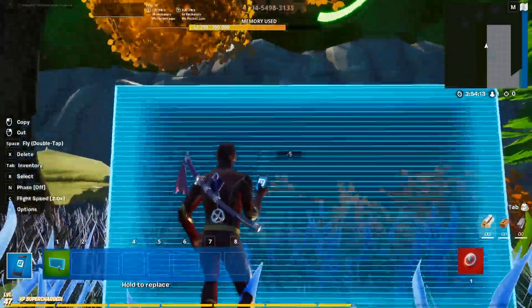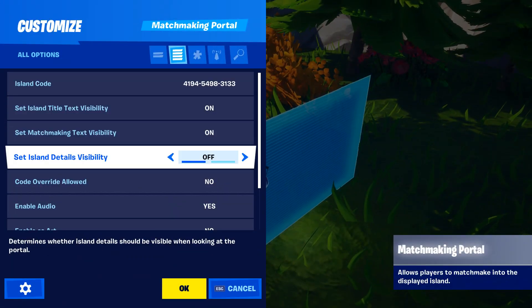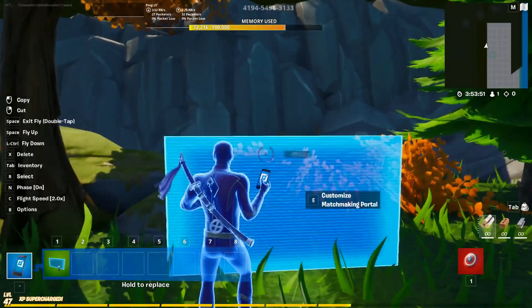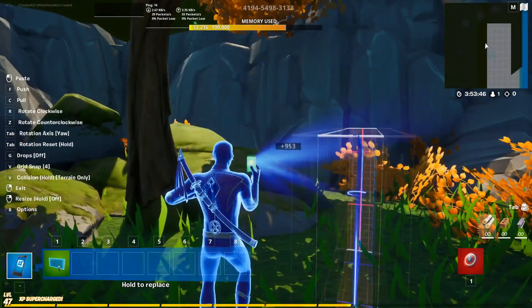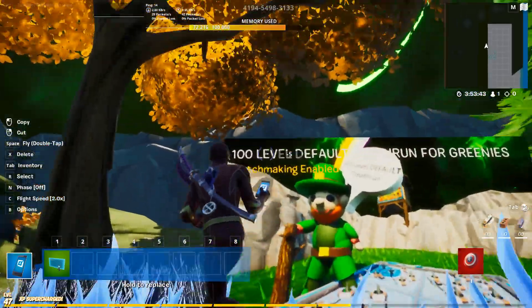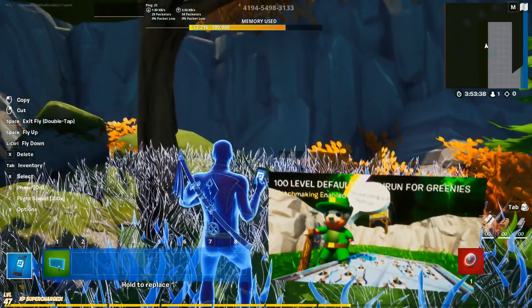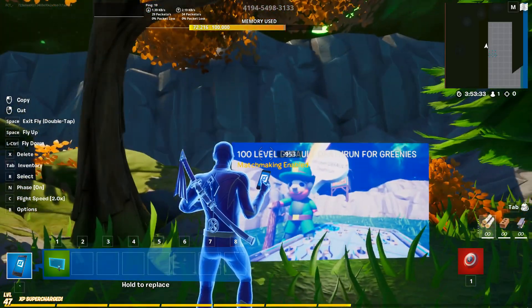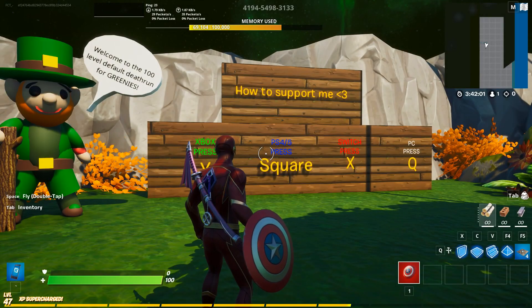The next part: matchmaking portals. Why a matchmaking portal? Because many maps we create are team-based or multiplayer maps, and you need other people to really enjoy them. For zone wars, team-based maps, box fights — anything like that — you need opponents. Adding a matchmaking portal allows players to queue up against others and fight it out the way the map is intended to be played. That's the second key important component.